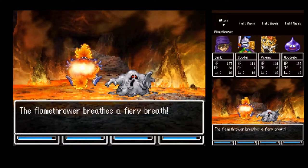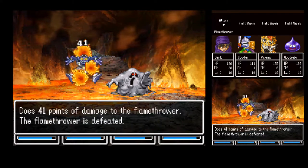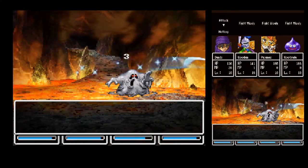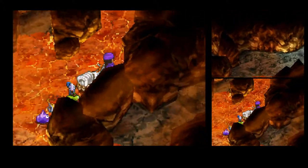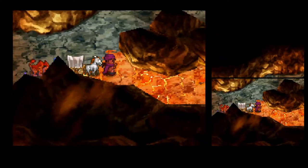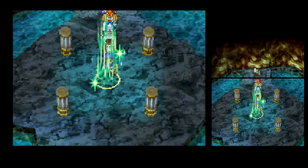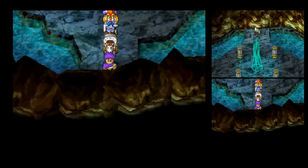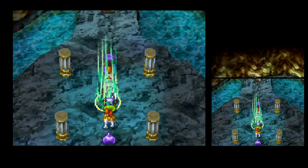We have enough protection that the little ones are no threat — we take more damage walking on the spicy floor. Take the lower path first, because the game is polite enough to realize this area is very hard and threw in a full heal. That's why I wasn't worried about people using their MP.